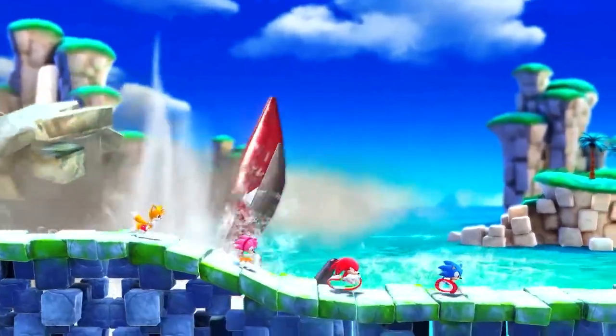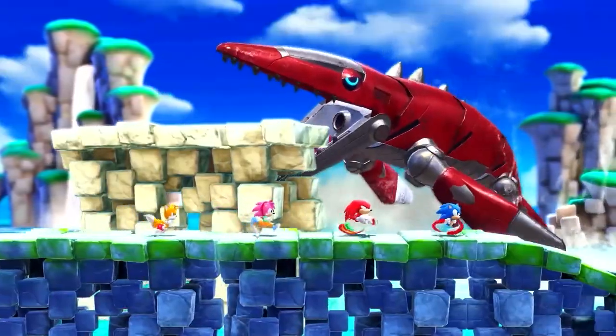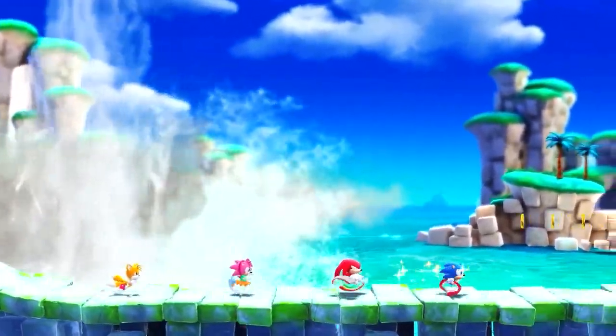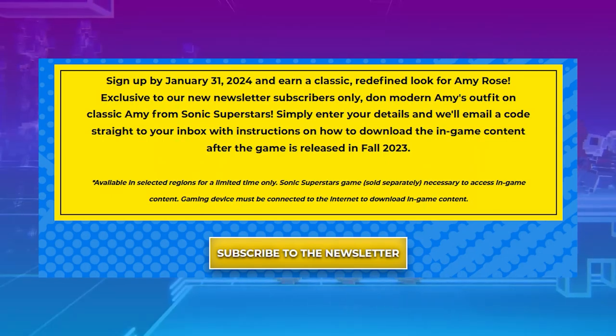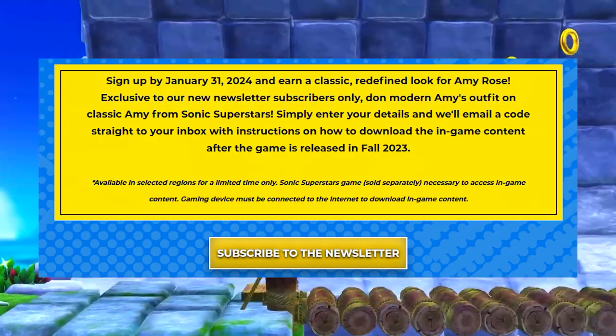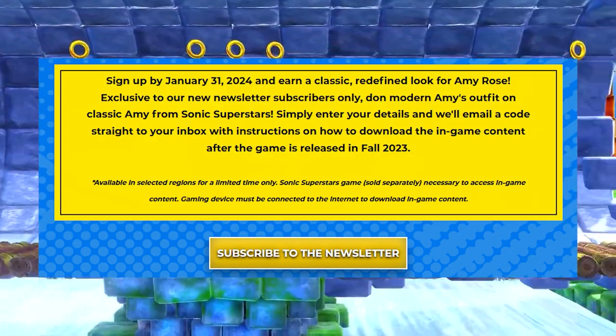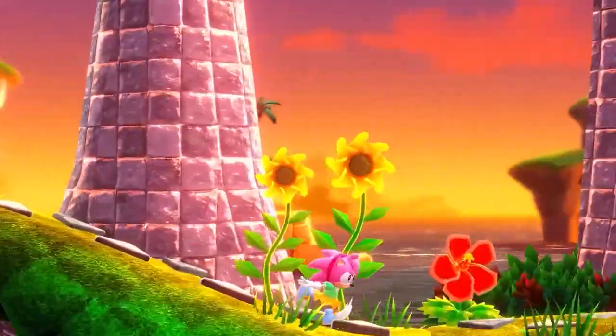At number 6, something I found really interesting is that Amy is rocking her classic look, which isn't that surprising given the fact that all the other characters are as well. It's just that Amy's look is significantly different from her modern look. However, if you go on sonicsuperstars.com and register for the newsletter, you will get a code for an alternate Amy skin when the game releases — basically a modern Amy skin. So if you like modern Amy better, they have you covered.